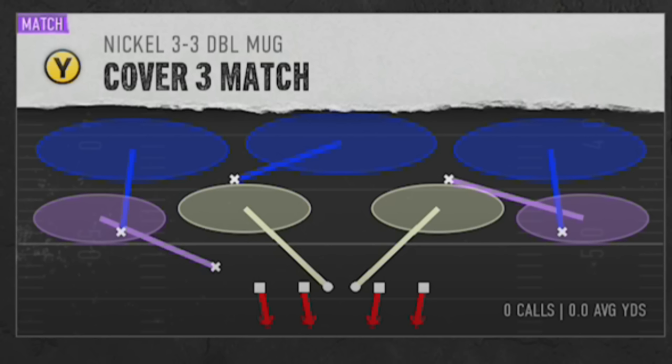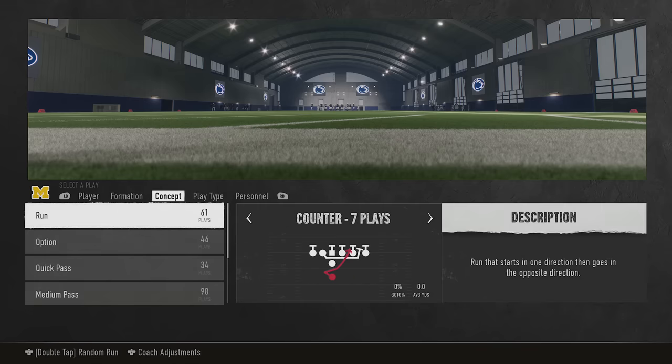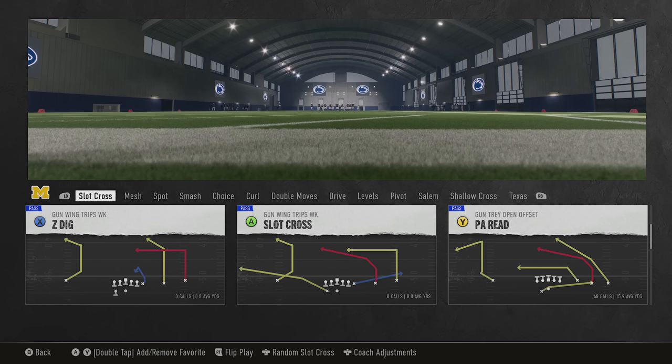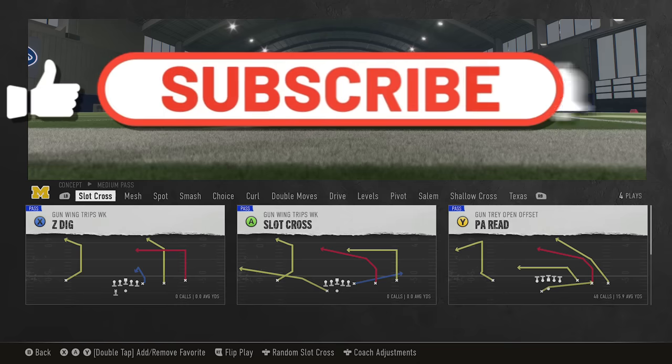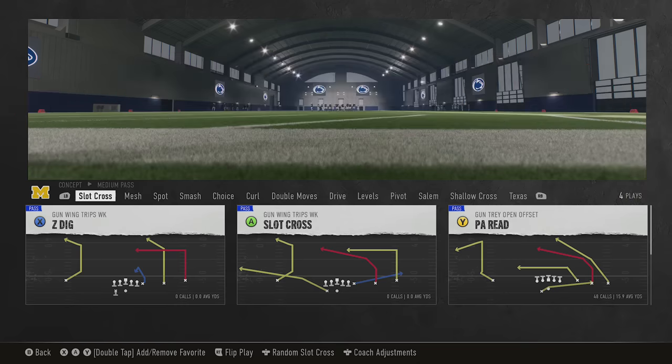This playbook has a very unique setup that you can't do in necessarily every 3-3 Double Mug. I'm going to start off with Cover 3 Match and I'm going to flip the play in the huddle, which is very important. On offense we're just going to pick a random medium pass. If you guys are liking the video and want to see more defensive plays, please make sure to subscribe, hit the like button, and let me know in the comments section. Other than that, let's get right into the video.